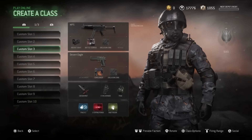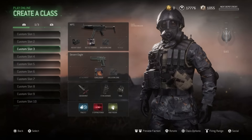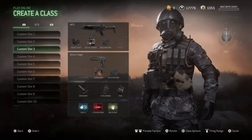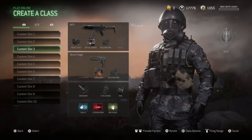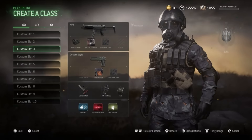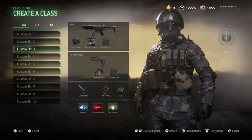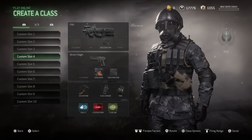The MP5 with red dot is my favorite weapon for Shipment by far. I love how mobile it is, and while it's not the most accurate, it's accurate enough to outslay people in certain spots. The MP5 is an absolute monster — I highly recommend it for Shipment if you're trying to run and gun and just slay people.